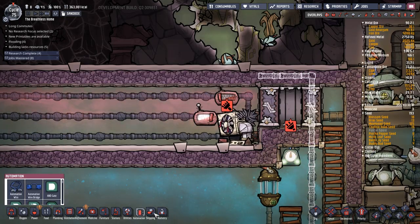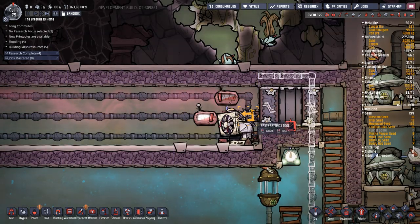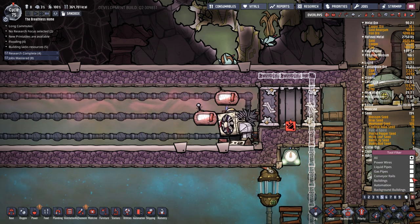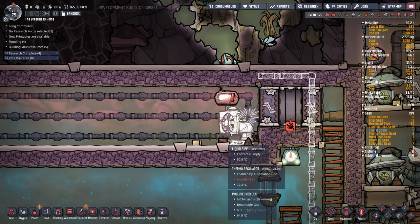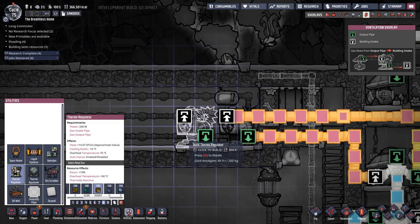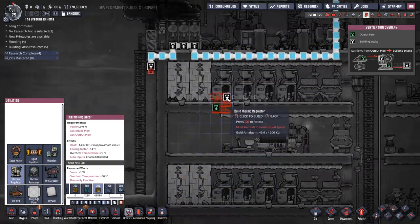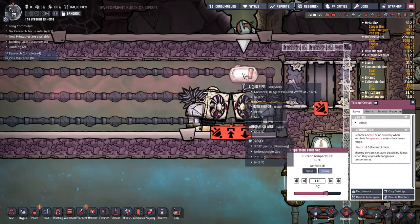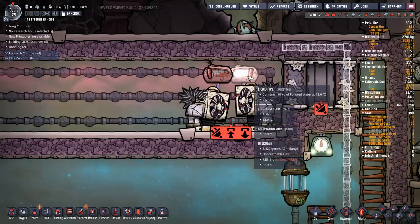We're going to go to automation wire and hook that up. Deconstruct that building, automate that one. We want our output on the left and our input on the right, so I'm going to face that one that way, copy that across, copy that across.